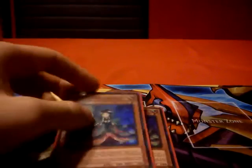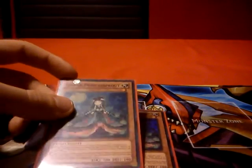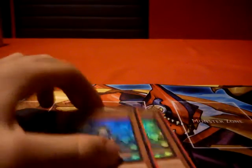Then 2 Sylvan Princessprout. Princessprout is also a really good card in the deck. Its main effect is when it's excavated: declare a level between 1 and 8, and special summon it from the graveyard, and it becomes that level. So you can go into your rank 7 or 8, or manipulate its level for a synchro summon.